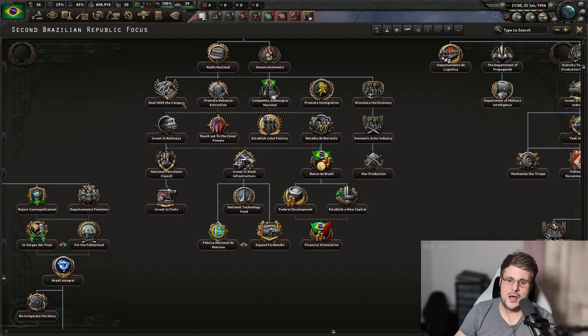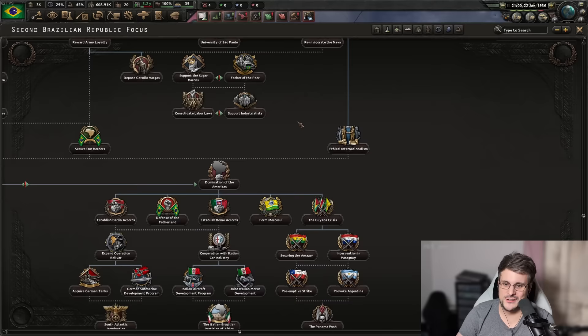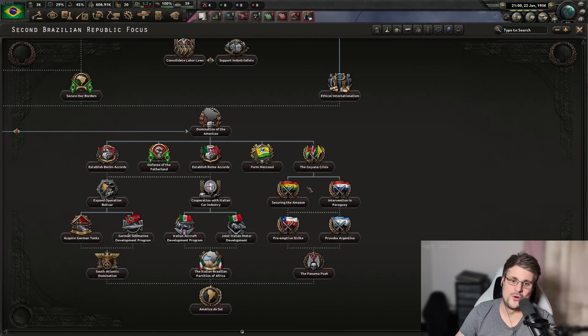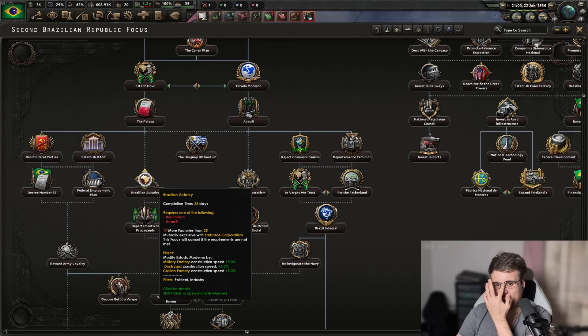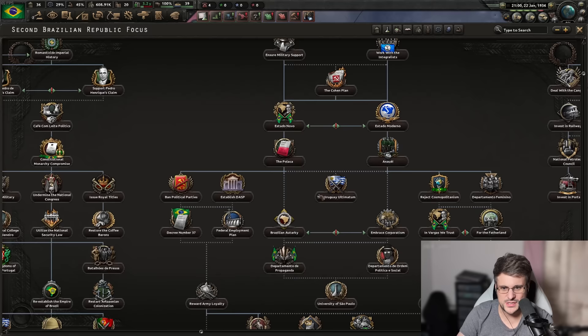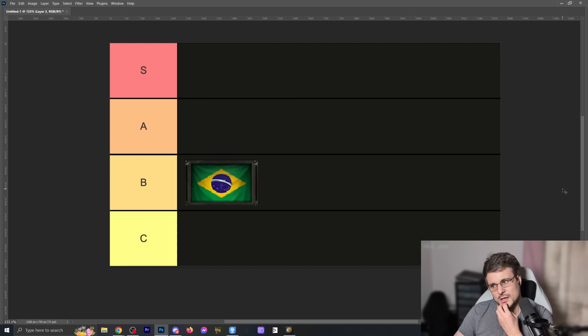When it comes to the actual focus tree itself, getting rid of neglected states is actually pretty fun — I really do enjoy building up the state and playing tall as Brazil. Unifying Brazil and coring all of South America is super fun too. The war goals at the bottom of the focus tree are really cool, and the rewards from the focus tree are all really spicy. Overall, it's a bit of a mixed bag, but Brazil gets a B tier — great mechanics, but too many simultaneous issues and the neglected state modifier UI needs work.